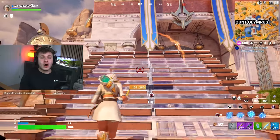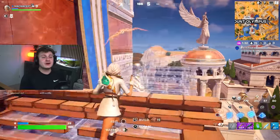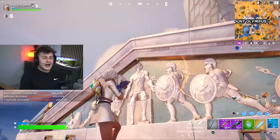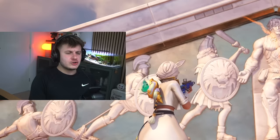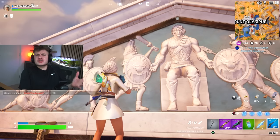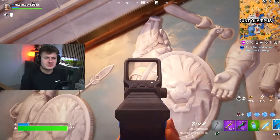There's plenty more easter eggs here at Mount Olympus. This one you would never have seen if I didn't show you. Up at the top, you've got Zeus in the middle and guards that are trying to take him down. They all look like guards, except this one — you've got Peely trying to take down Zeus. This is the sort of easter egg that, if I didn't show you, you would have never known was here.